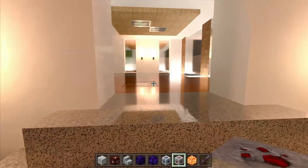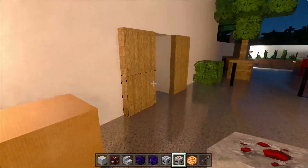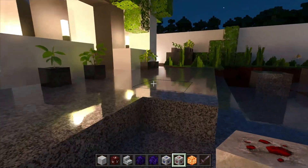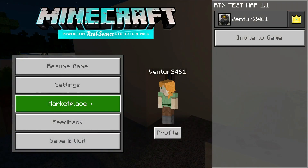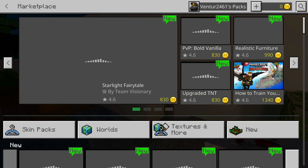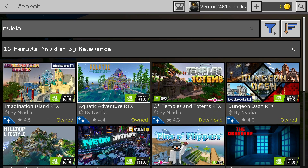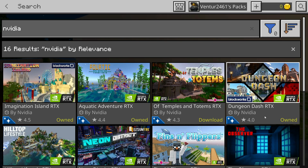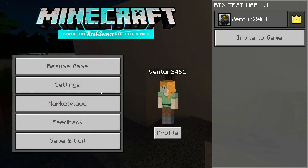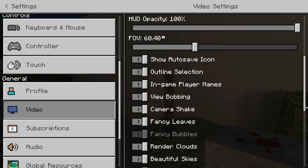This completely changes the game and this is what we want RTX to look like when we enable it. Normally if you want to enable RTX you would have to go into the marketplace and search for Nvidia. After searching for Nvidia you would have to download one of their own created RTX worlds, which would then allow you to enable ray tracing in your video options.